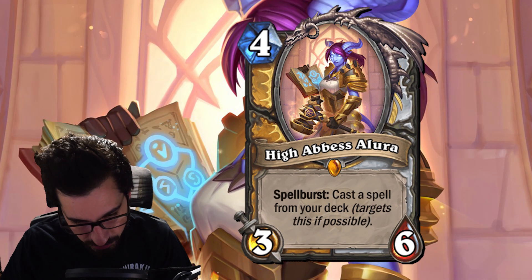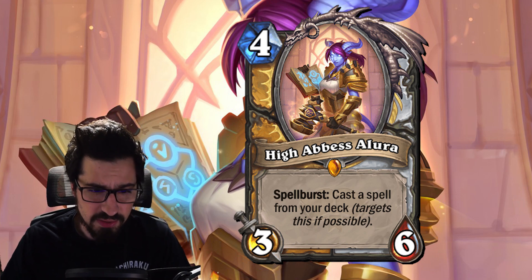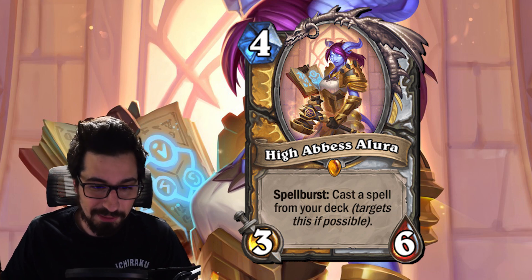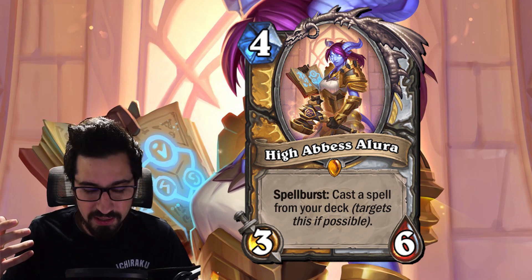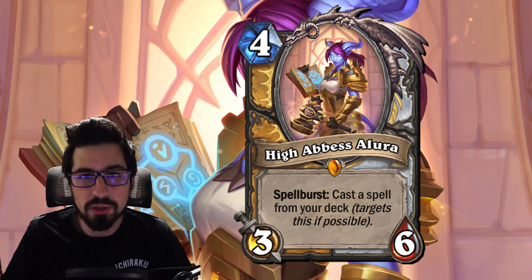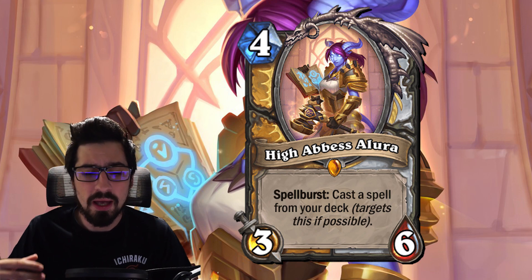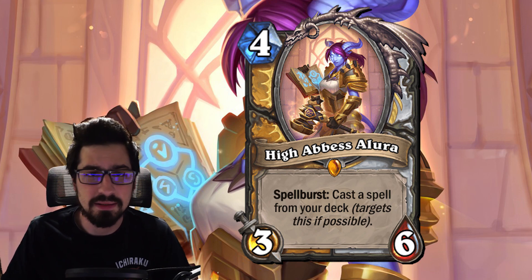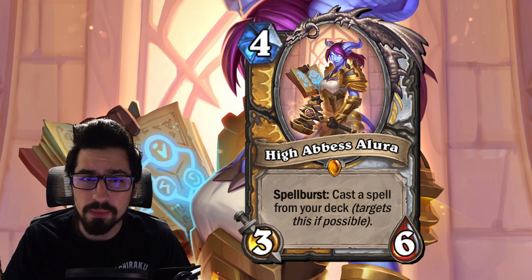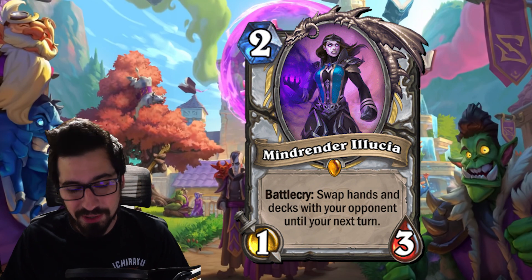Moving to the High Abbess, the Paladin and Priest dual class legendary. She is insane in Libram decks — a four mana 3/6 with Spellburst: cast a spell from your deck targeting her if possible. In Libram Paladin, essentially the best deck right now, she can cast Libram of Hope on herself, the new five mana plus eight/plus eight card, or Libram of Wisdom. She pulls buffs from your deck and applies them for free. Priests are also copying her and making a full board of High Abbesses, which is really annoying. Four mana 3/6 stats are already solid — Spellburst puts her over the edge.